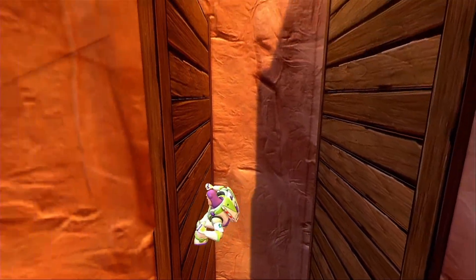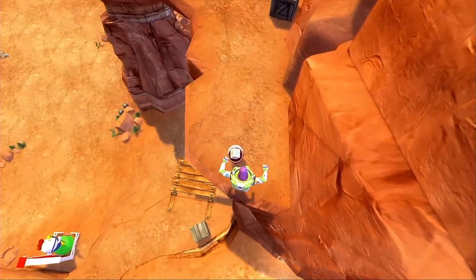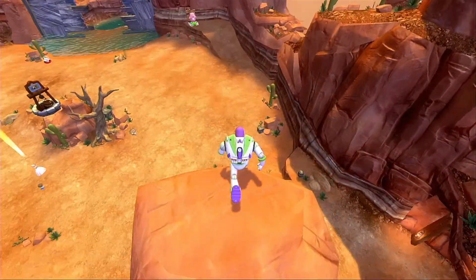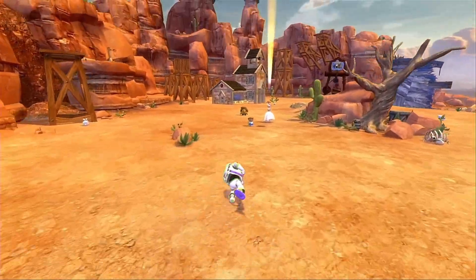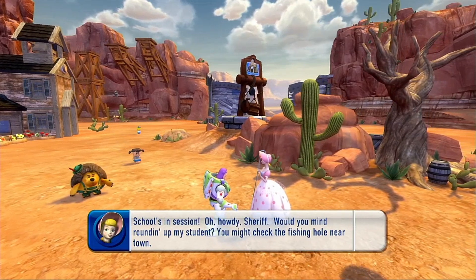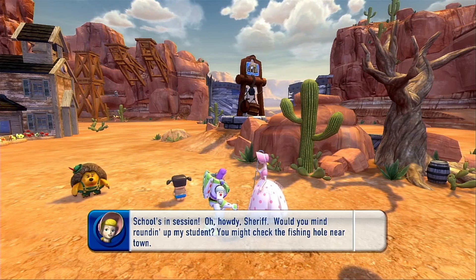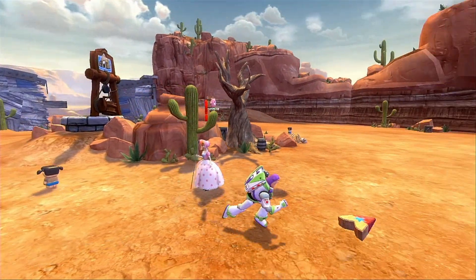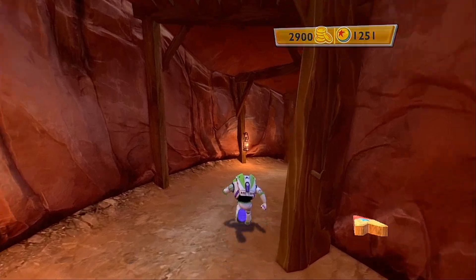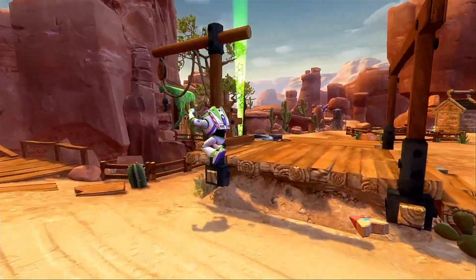There's a prize capsule up here. Pink camouflage walls — there you go. Alright Bo Peep, what do you want this time? School is in session! Sheriff, would you mind rounding up my student? You might check the fishing hole in your town. Barely heard what you said because Pricklepants was rambling on. Alright, so we gotta find a school student over here.